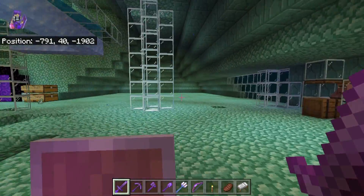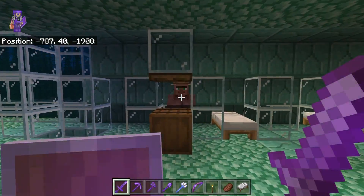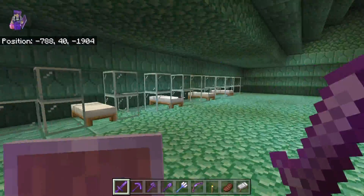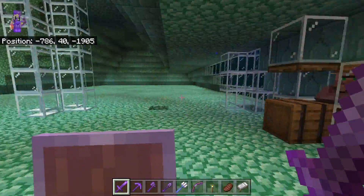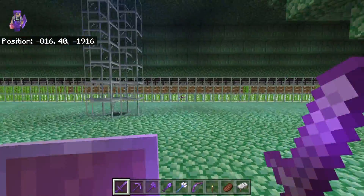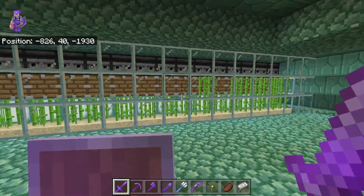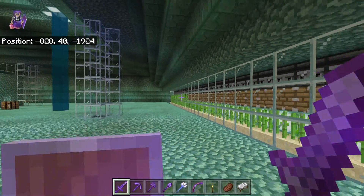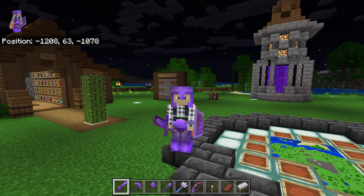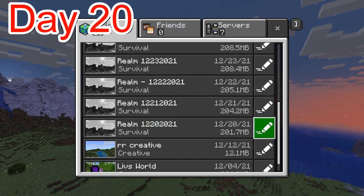We got a little upgrade here at the Guardian Farm. Since we're getting so many fish, we're putting in fish traders here — we got one already. And then we also need a lot of paper, so JoJo has a sugar cane farm going. That's it for day 19. Let's go to day 20.